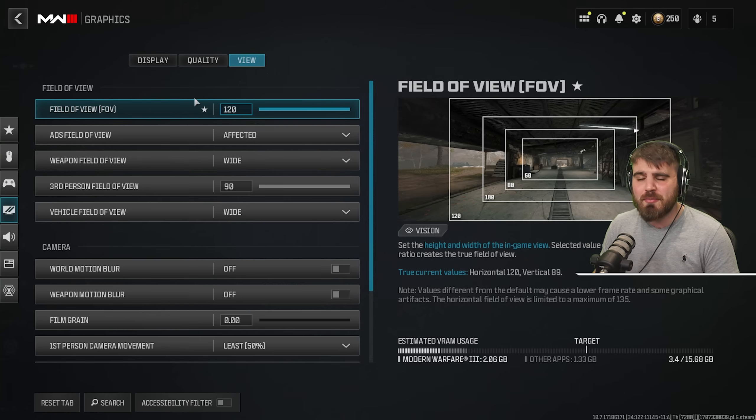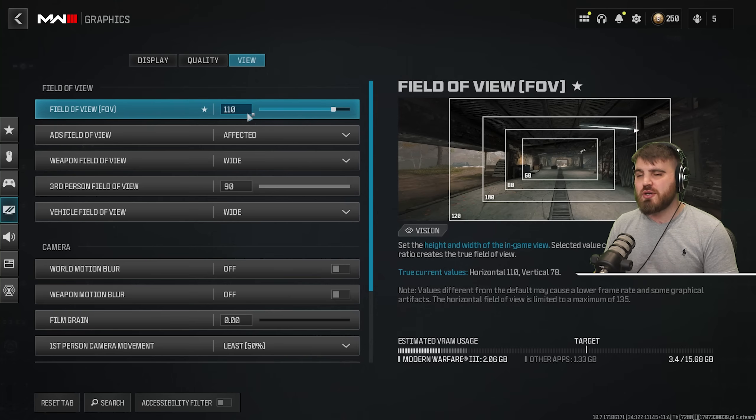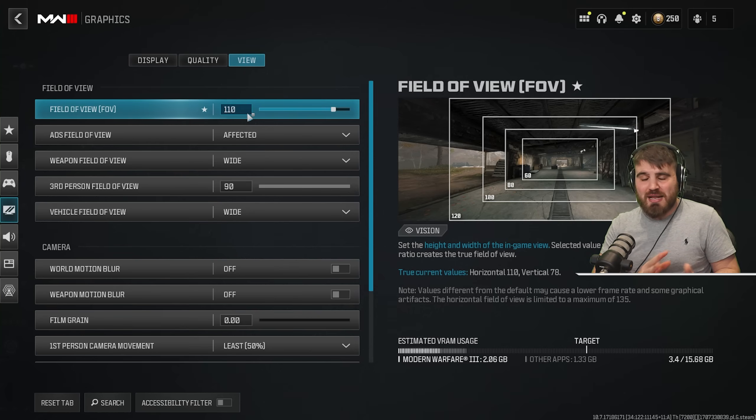In the view tab: field of view — on mouse and keyboard, keep this at 120. Maximum FOV gives the best competitive advantage, letting you spot enemies in your peripherals far quicker. On controller, you can drop it to around 110 because it effectively increases player model size on screen, letting aim assist kick in more strongly on a larger target. There are plenty of videos explaining this. I'm a mouse and keyboard player so I stick with 120.